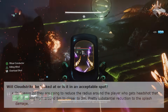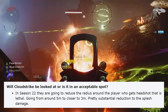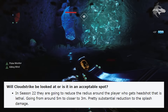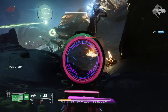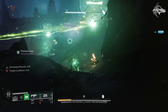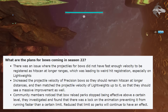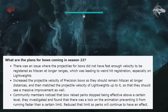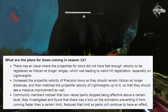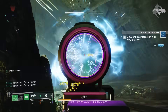Cloudstrike is also being looked at in Season 22 — Bungie plans to reduce the radius around the player who gets headshot from around 5m to closer to 3m, primarily as a PvP change, though it may affect PvE as well. That's a fairly substantial reduction to splash damage. On bows, there are additional plans for lightweights and precision bows: increasing the projectile velocity of precision bows so they remain hitscan at longer distances, and matching lightweight bow projectile velocity to that level, making both feel more consistent at longer ranges. They're also looking at perks affected by animations that underperform at certain ranges.